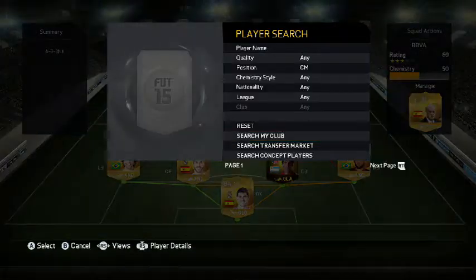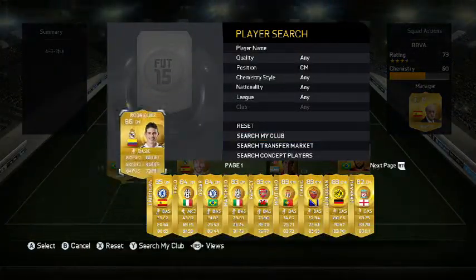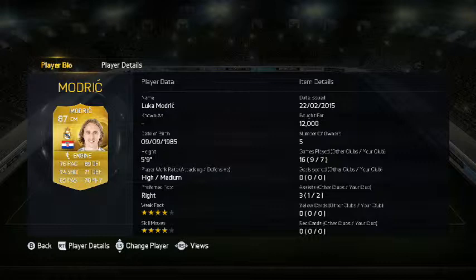In the first centre mid spot we have Luka Modric. In the second centre mid spot we have Hamed Rodriguez. Rodriguez has 80 passing, 85 dribbling, 80 shooting, 40 defending, 84 passing, and 72 physical. Modric — what a sick player. 76 pace, 89 dribbling, 74 shooting, 71 defending, 85 passing, 75 physical. 4 star weak foot, 4 star skill moves.